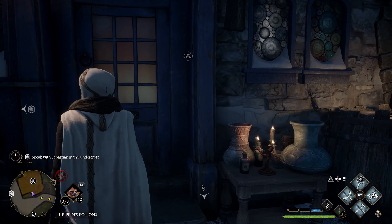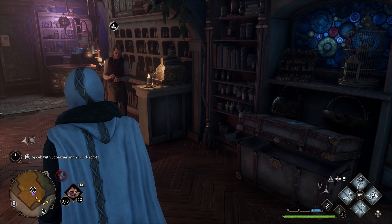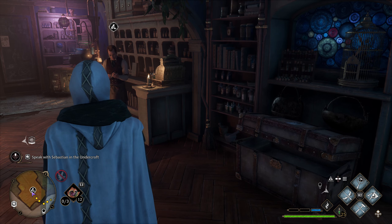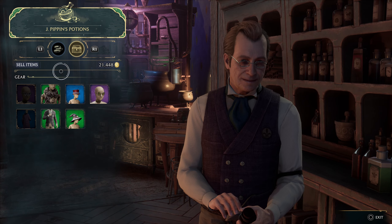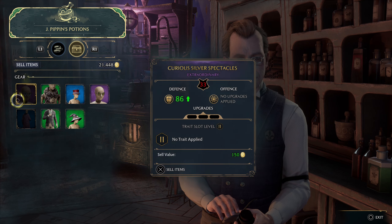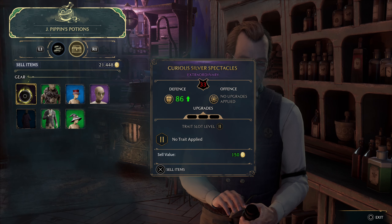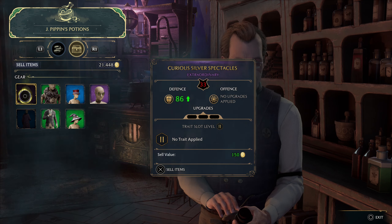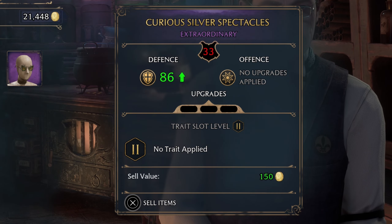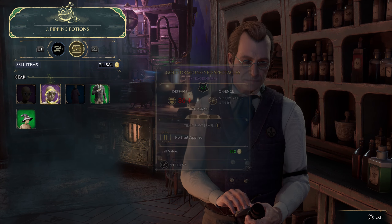Make sure you're prepared, especially at lower levels, before going into missions. Equip your best gear, go to the nearest shop, and sell off items as fast as possible. When selling, the shop never shows items you're currently wearing — only inventory items. General rule: if a stat shows green, keep it; if it shows red like a negative offense, sell it. Clear up as much inventory space as possible before heading into missions.